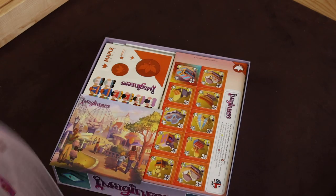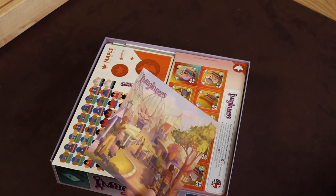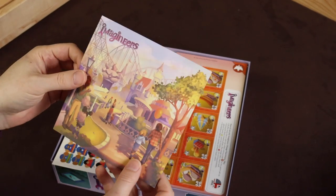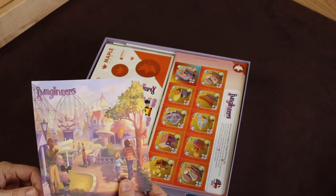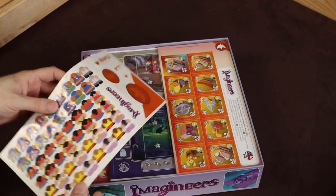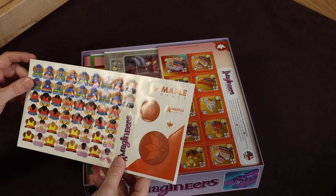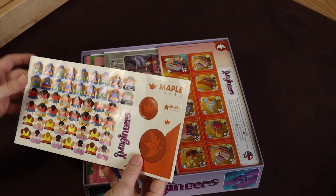So we have a rulebook — very useful — and some solo play rules, excellent. In multiple languages by the looks of things. We have what I think was supposed to be origami paper, so you could make something out of it if you'd like. We've also got some stickers that you can put on all your meeples, very nice, and some other stickers for Maple Games.